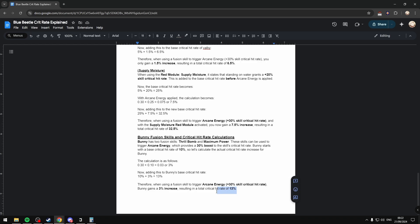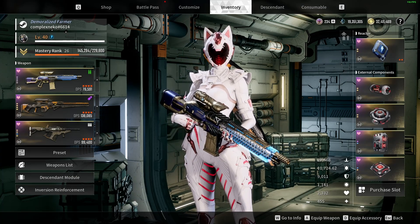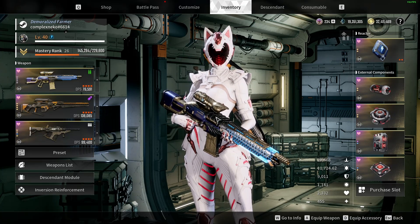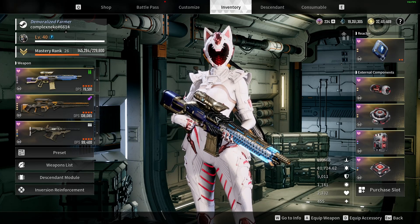Hopefully this video was able to inform you on how Blue Beetle actually works. It doesn't add 30% to the base of your critical hit rate — it's a multiplier, so you do 30% of your critical hit rate. I'll have the document linked in the description below if you want to read over it. If you found the video helpful, don't forget to like, comment, and subscribe. Thanks for watching.